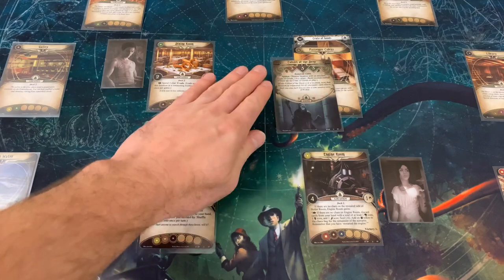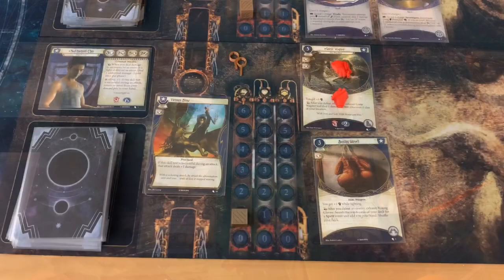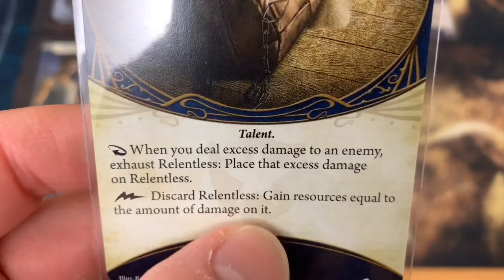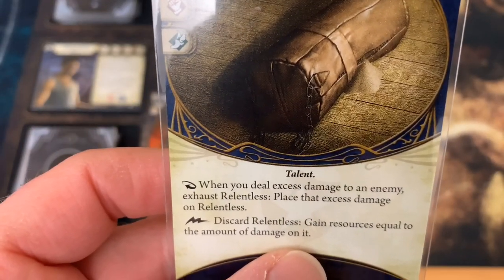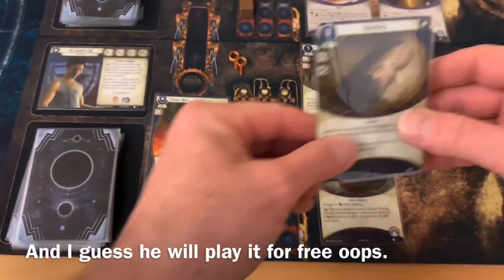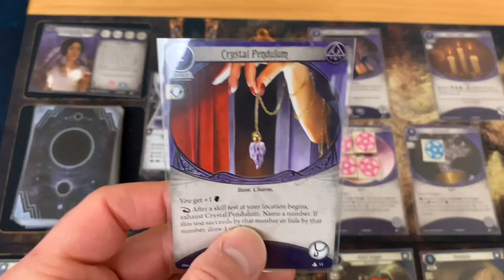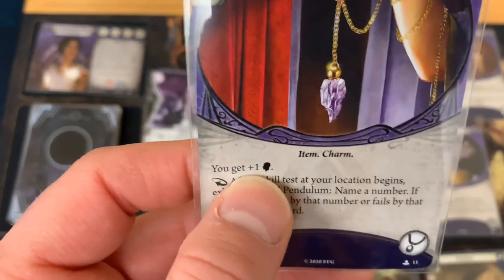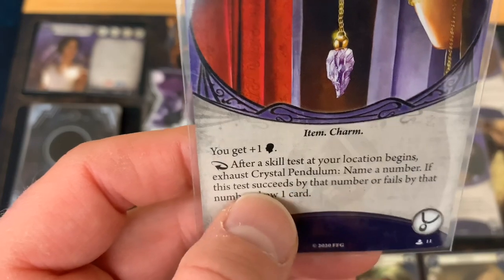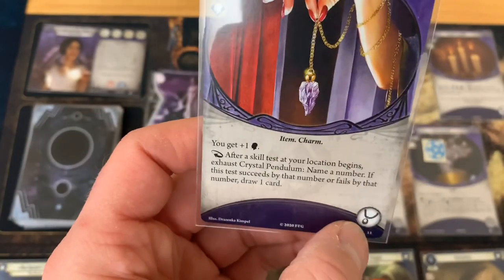The Cultist of the Deep stays put with no Hunter keyword, so we move into the upkeep phase. We unexhaust both investigators, gain a resource each, and draw cards. Cho draws Relentless — Talent: when you deal excess damage to an enemy, exhaust Relentless and place that excess damage on it; then for free discard Relentless and gain resources equal to the damage on it. We need to smash that Cultist really hard to get a lot of resources. Jacqueline draws Crystal Pendulum — plus one willpower, and after a skill test at your location exhaust Crystal Pendulum, name a number; if that test succeeds or fails by exactly that number, draw a card.